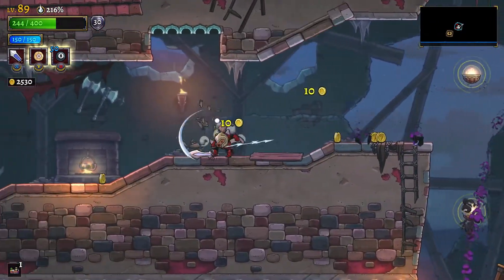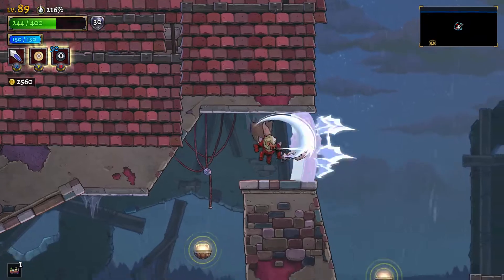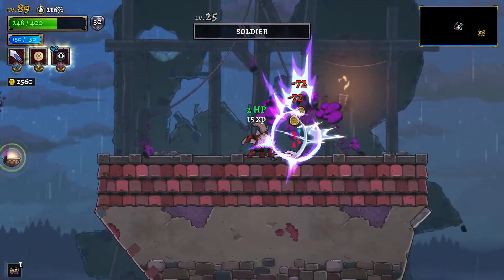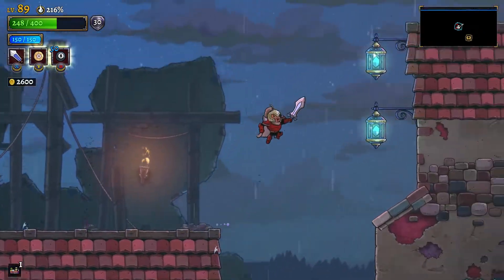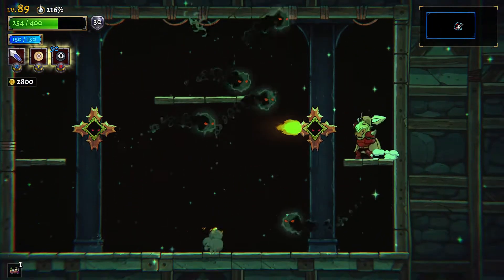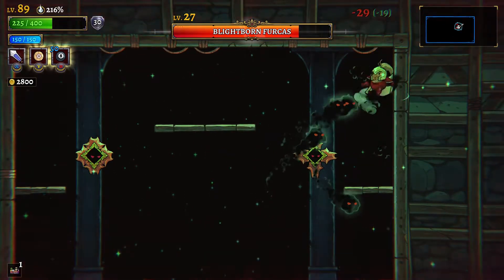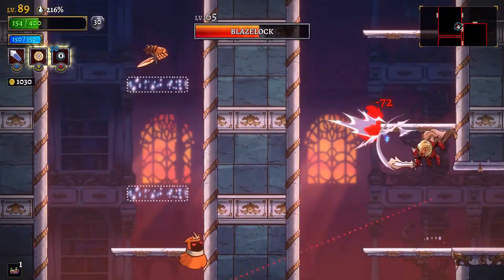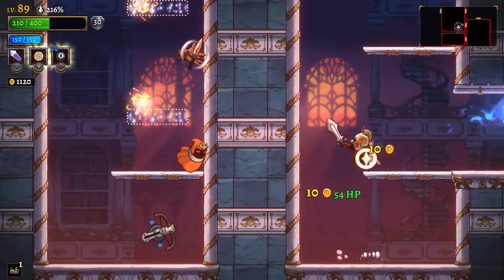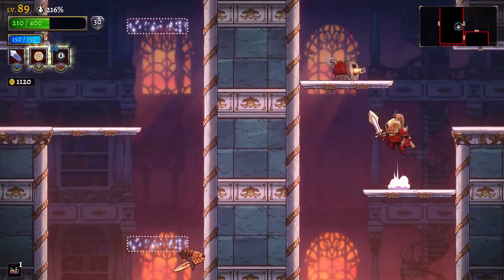The Rogue Legacy 2 Arcane Hollows update came out just today, and with it they have brought two new sub bosses and a new boss. To unlock the primary boss you have to beat both of the sub bosses, but luckily these bosses aren't too difficult. Let's take a moment to address the attack patterns and strategies for how to beat both of these Void Beast sub bosses.